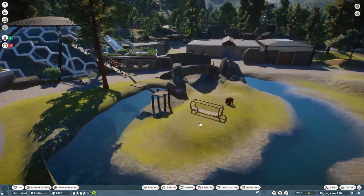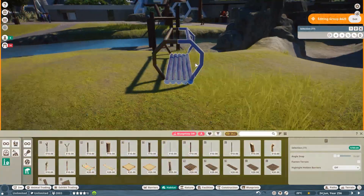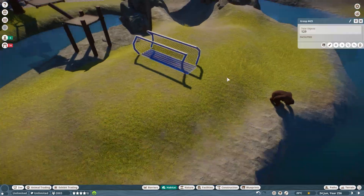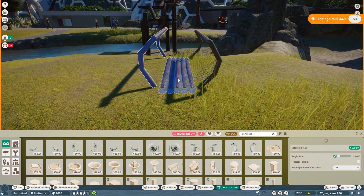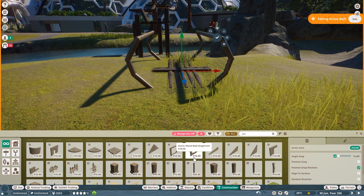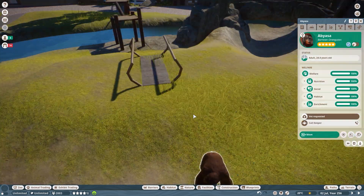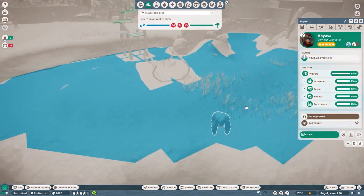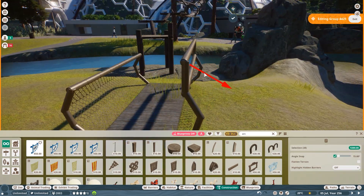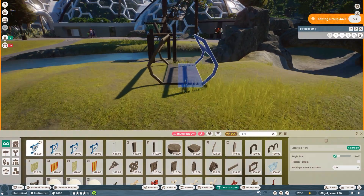I stopped recording at some point and sat down, and it took me about an hour and a half to find a design I was okay with that doesn't cause too many issues with the climbing. At this point it's only the females that can potentially go through — the male can't. But at the end of the day I had to accept that limitation, because making the male orangutan go through this kind of tunnel system would essentially require almost a second dome. It's that humongous.